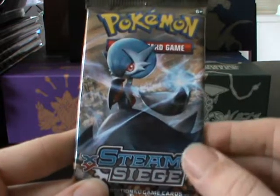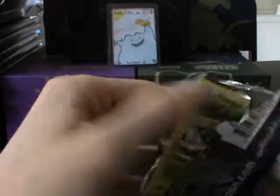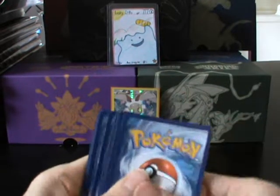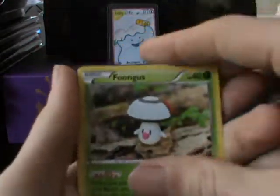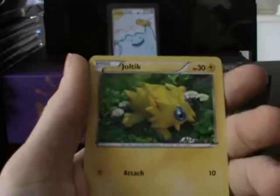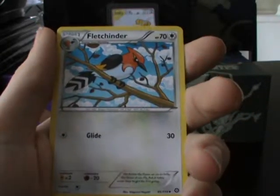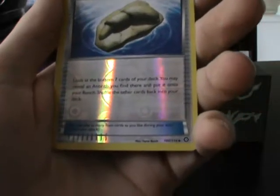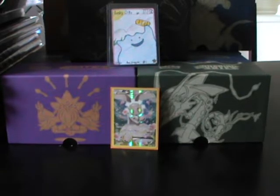Third pack — Steam Siege with the shiny Mega Gardevoir. We've got a Fungus, Fergmite, Joltik, Mantine, Klinklang, Fletchinder, Drifblim, and Greedy Dice. The reverse is a Covered Fossil Aerodactyl. And then the rare card is a Primate. Bugger. That was our Steam Siege pack.